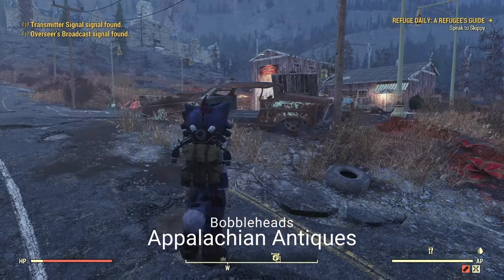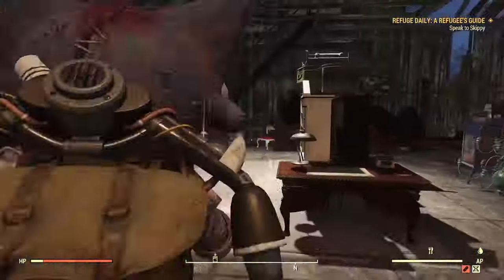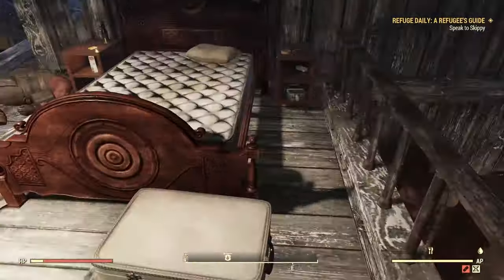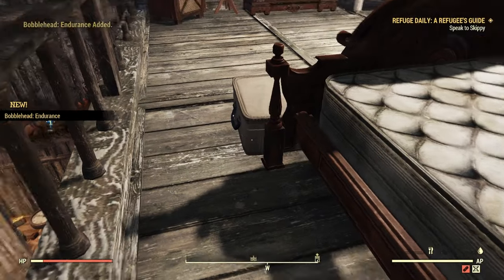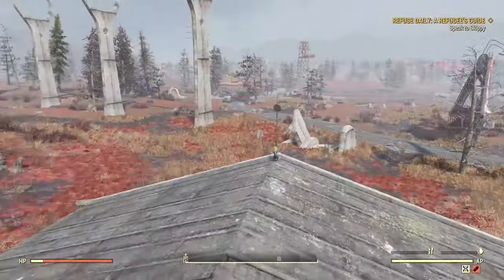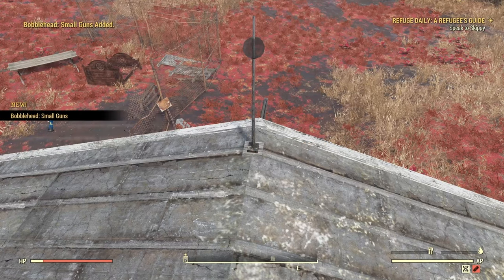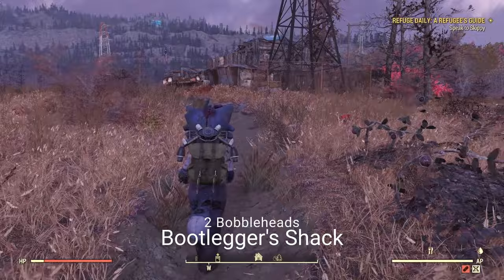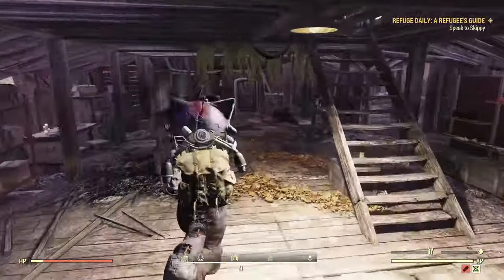Our first one up is the Appalachian Antiques, and this one is going to have two Bobbleheads. We're going to be going up here, and this one will be right next to the bedpost under yonder. Our next one is going to be outside on the roof. As with all of these videos, these are all done alphabetically. This is kind of set up like a reference guide, and these are only going to be including all the ones that are outside — no interiors like the silos or the expeditions or stuff like that.